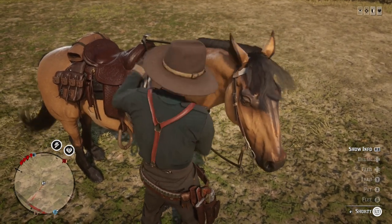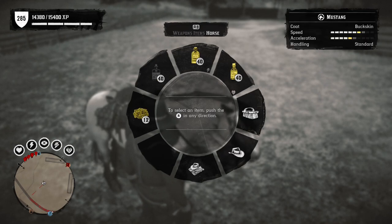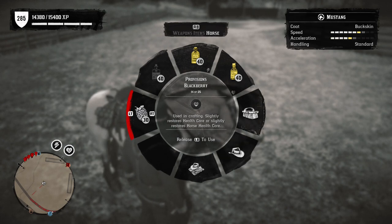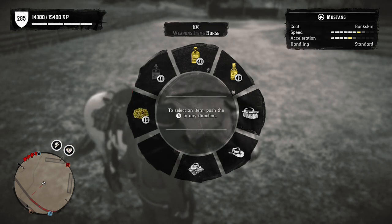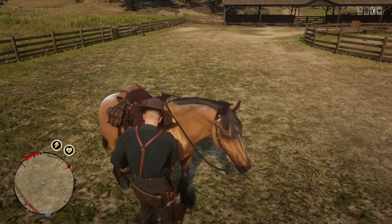To feed your horse, you can do it from the care menu or open your item wheel. At the top you'll see weapons, items, and horse. Go over to horse and look in the space directly to the left — that's where you can see what you have to feed him. You can feed him carrots, apples, peppermint, and various herbs. What I like to feed him is a yellow item called horse meal — you can't buy it, you have to craft it, but it fully restores his cores and gives him gold cores for a day, keeping his stamina and health in tip-top shape.